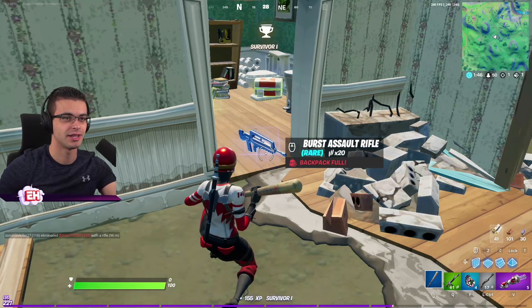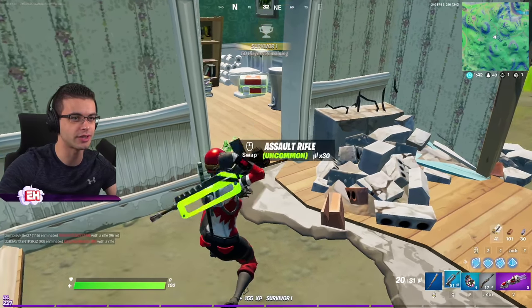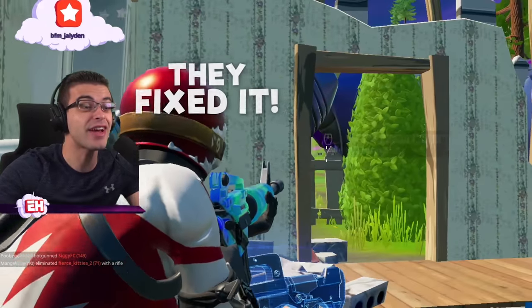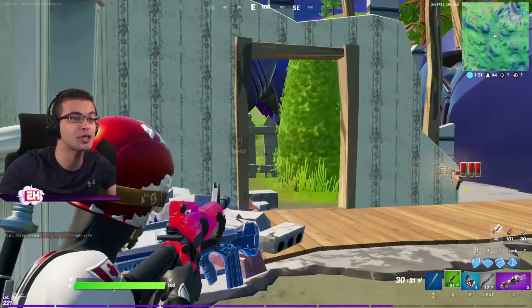So it shows you the ammo type, shows you the amount of ammo it has. What if I shoot it, though? Yeah, it shows you the amount of ammo it has in there. Oh my god! They fixed it! They fixed it! When you aim down sights — look, it doesn't block you anymore! That's so huge, bro!